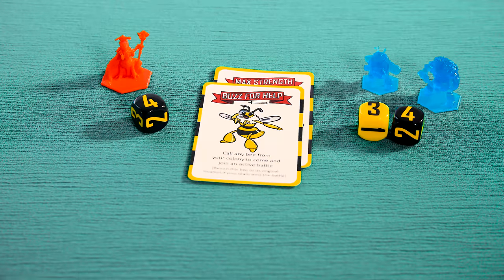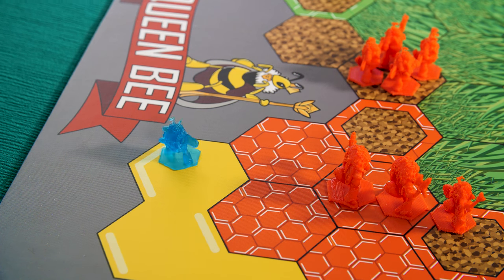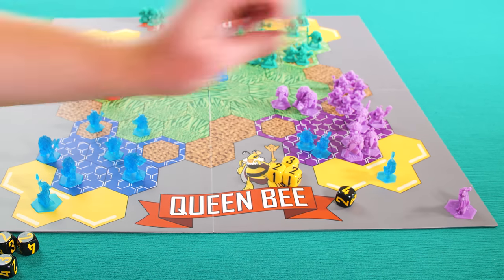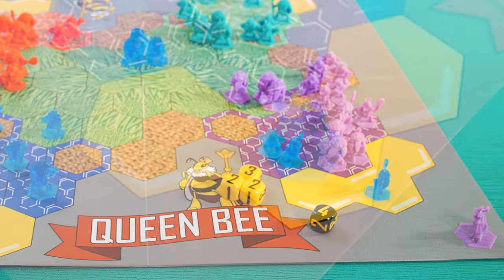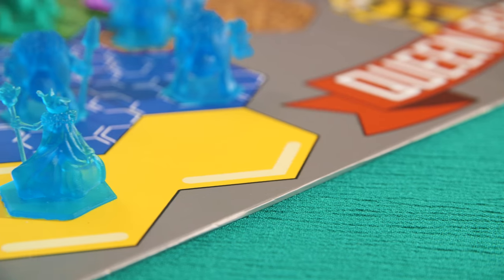When the Queen Bee is involved in a losing attack, she dies and any bees remaining from her colony become loyal to the team that killed her. The player that lost their Queen continues to play the game in a forced alliance with the other team and continues to perform their regular turn as long as they have at least one surviving bee. Play continues until only one Queen Bee remains.